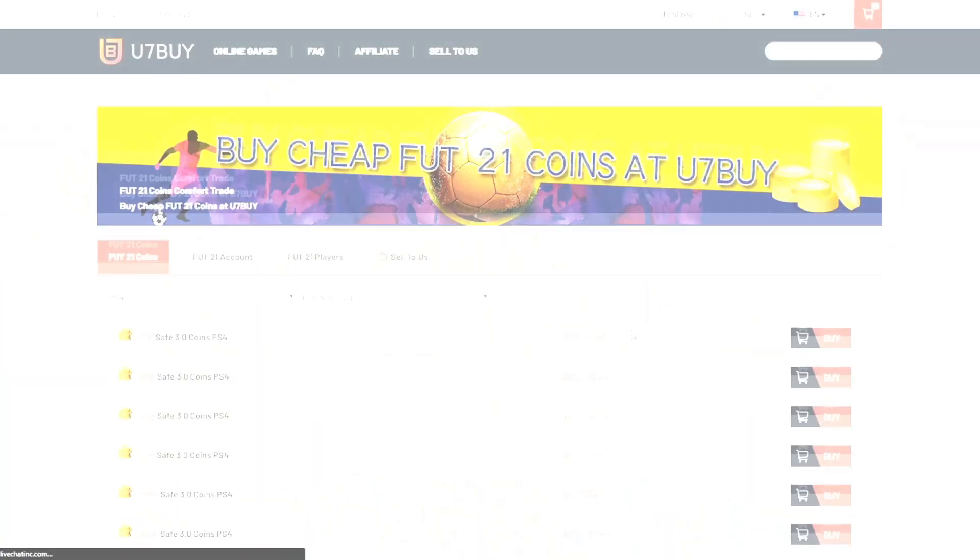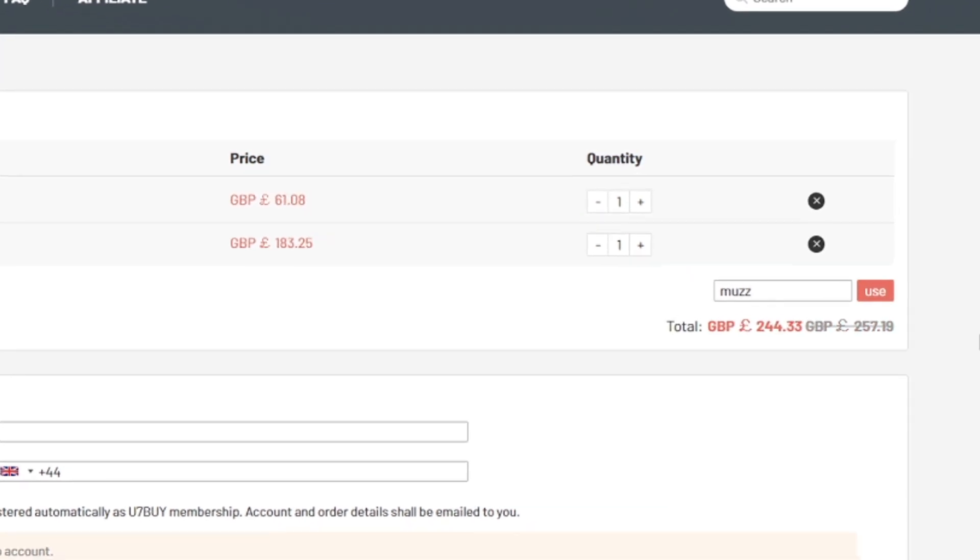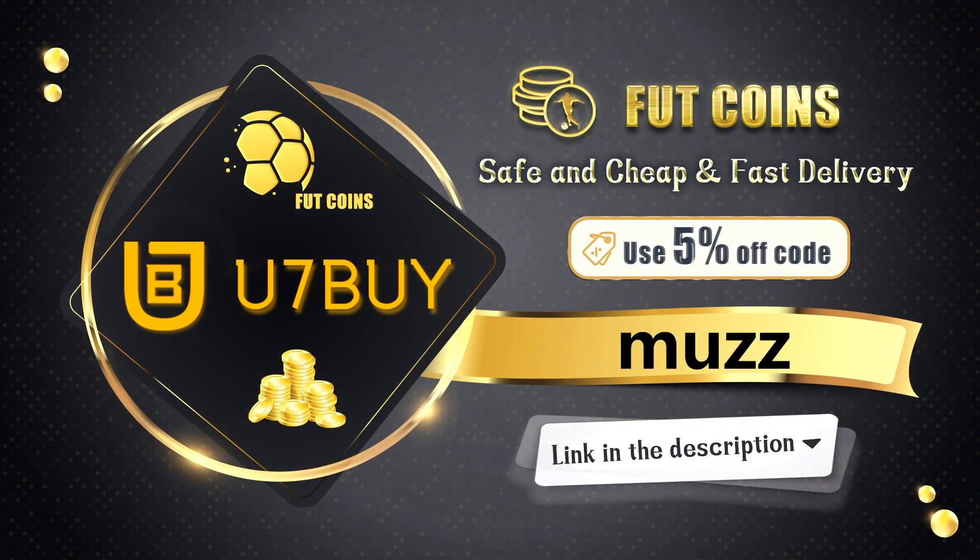If you guys are looking for any cheap and reliable FIFA 21 coins, make sure to head over to use7buy.com. They sell the cheapest coins and also sell players off their website. Make sure to use code muz for 5% off at checkout — link in the description.